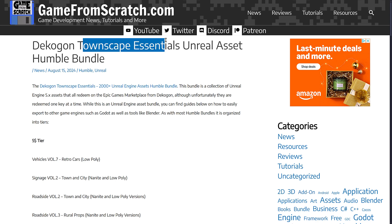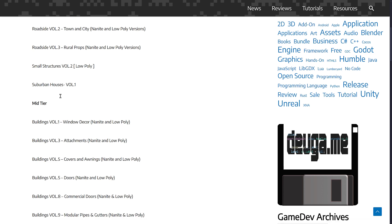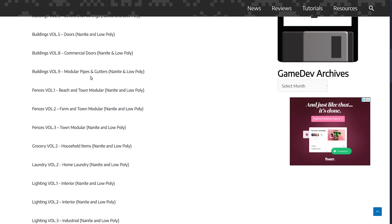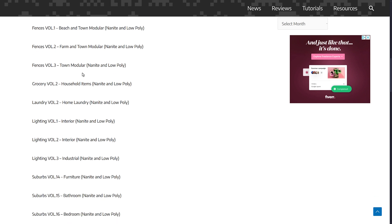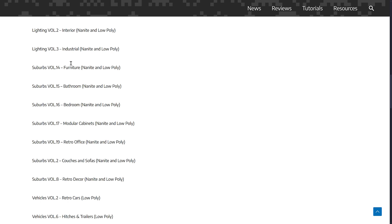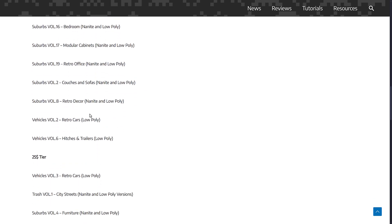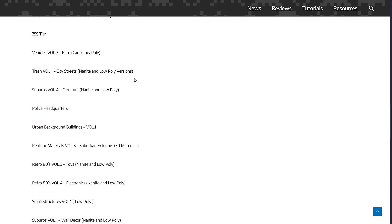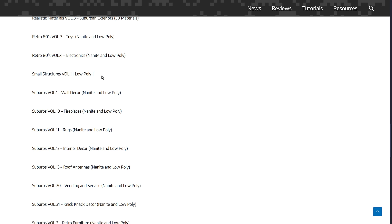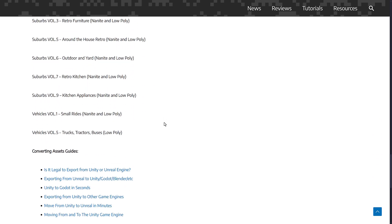So it really is a Townscape Essentials collection: cars, signs, roadside elements, small structures, houses, window decor, attachments, doors, commercial doors, pipes, fences, grocery stuff, a number of different lighting setups (literal lamps and so on), bathrooms, bedrooms, retro cars, hitches and trailers, more cars, trash for your streets, toys, electronics, rugs, interior decor, knickknacks — you name it, it is here.